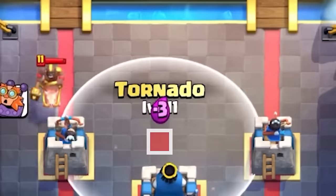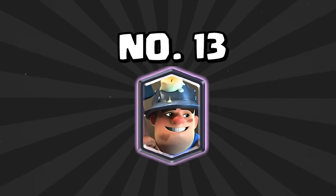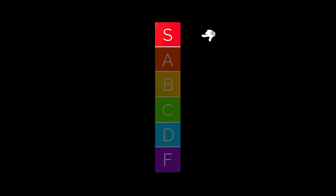At number 14 is the Tornado. It's no longer the best card in the game, but it's still a very, very good card. People think it should be nerfed — I think that's kind of ridiculous. It is around where it should be. At number 13 is the Miner — a very good card and one of the best win conditions in the game. It's just not in the top 10 like some people think it should be.